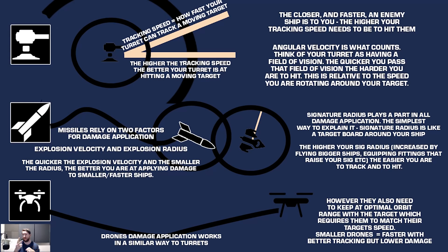For missiles, there are two main factors in damage application: explosion velocity and explosion radius. The TL;DR is: the quicker the explosion velocity and the smaller the explosion radius, the easier it is to apply damage to small ships. Think of an explosion as a sphere — the larger the sphere, the more spread out the damage is as a volume. If you're traveling through the explosion area, a quicker explosion will catch up with you and apply more damage; a slower explosion means less damage is applied. The higher your signature radius and the faster you are, the higher explosion velocity and smaller explosion radius you need to apply damage effectively.